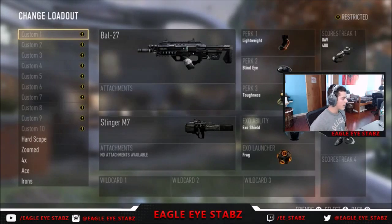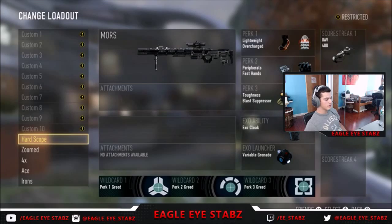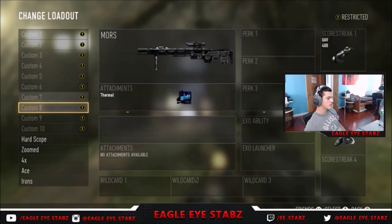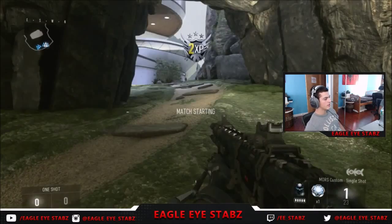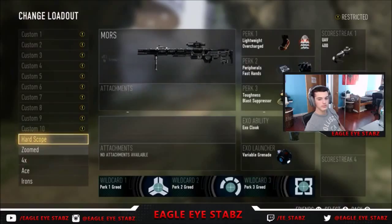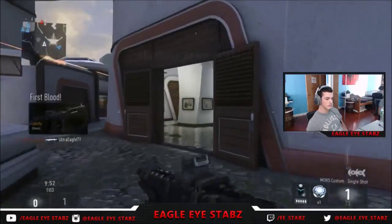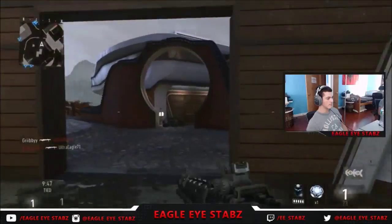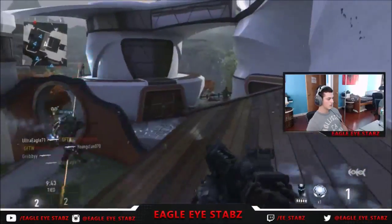Alright guys, we're back. You get five pre-made classes — you can't use your own, they're all locked. The classes are Hard Scope, Zoomed, Four Times, Ace, and Irons. I'm going to use the Irons class. Every class has the Morse on it with different attachments and perks. The one I'm using has Hover, a Variable Grenade, and the Morse with iron sights — I really like the sights on this gun.